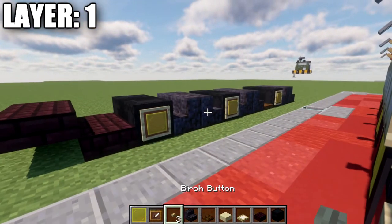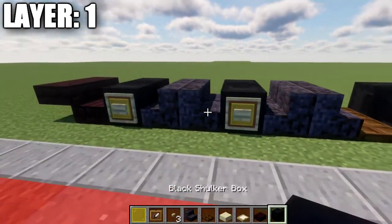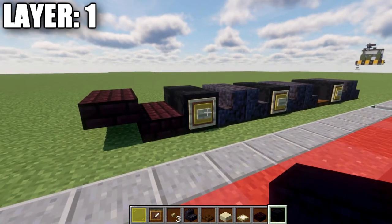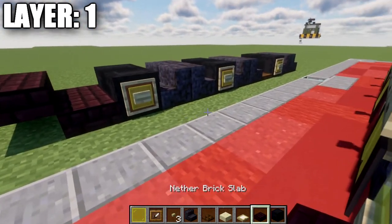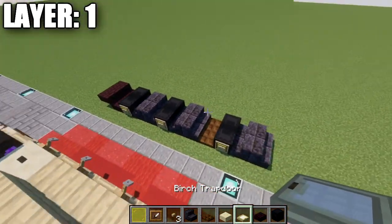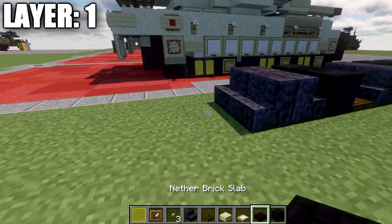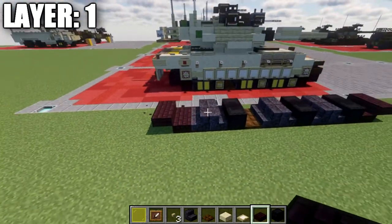If you're on Java, go ahead and place down birch wood buttons on the side of the shulker boxes as well. Just a side note: if you're on Bedrock or Pocket Edition, you're not able to place buttons and item frames in the same block space — in that case, disregard the buttons and just place the item frames. Continuing on, place down two narrow brick slabs and two narrow brick top slabs coming off those.